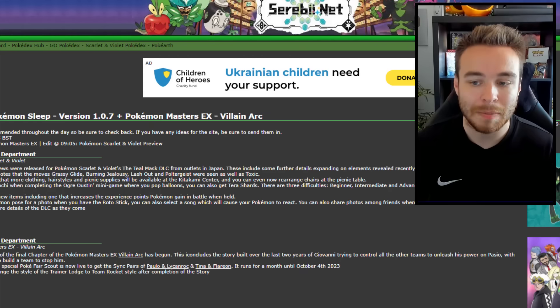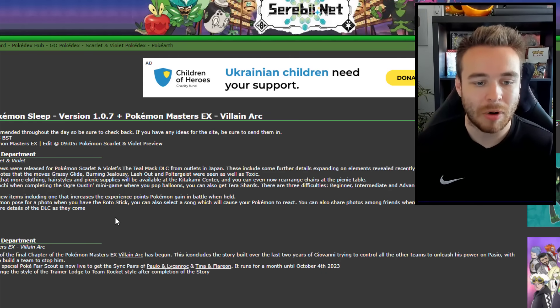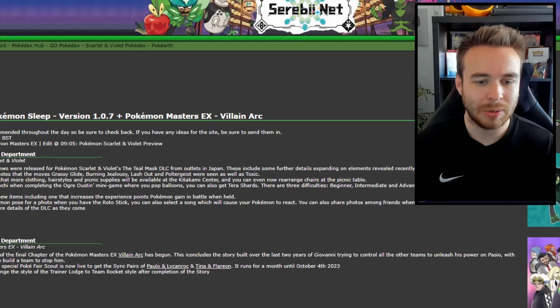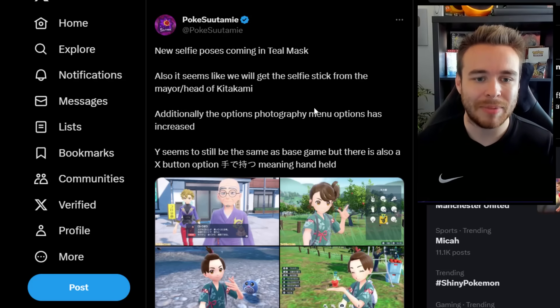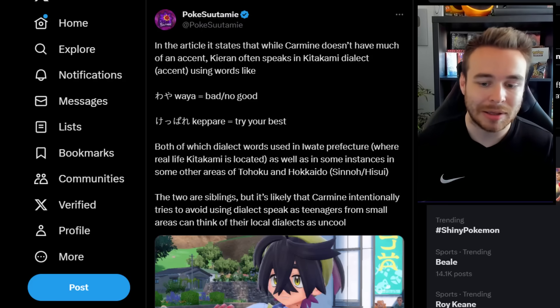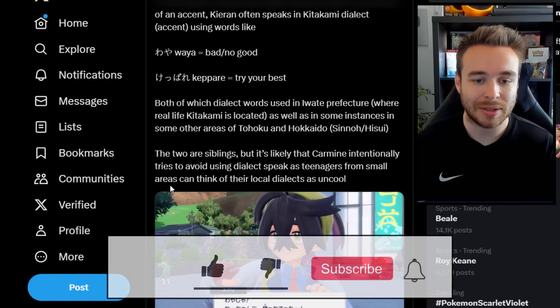Three difficulties are confirmed: Beginner, Intermediate, and Advanced. There are also new items including one that increases experience points gained in battle when held. When your Pokemon poses for a photo with the Rotostick, you can select a song which causes your Pokemon to react. You can also share photos among friends when connected via Union Circle. Regarding the characters, while Carmine doesn't have much of an accent, Kieran often speaks in Kitakami dialect — it's likely Carmine intentionally avoids using the dialect, as teenagers from small areas can think of their local dialects as uncool.